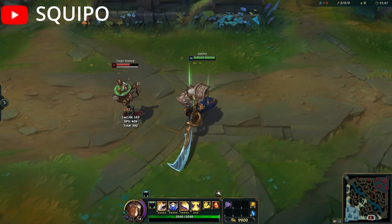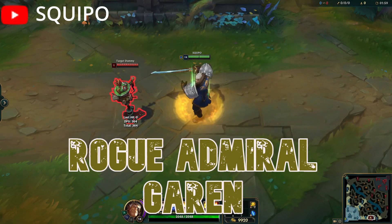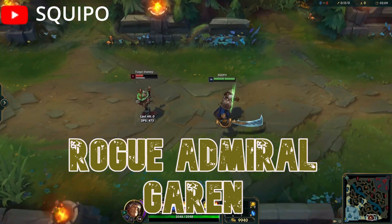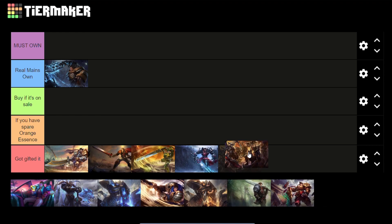But lest we think that Garen's skin designers finally figured out how to make him cool, then we got Rogue Admiral Garen, which is basically Desert Trooper Garen slightly upgraded and more expensive as a result, so it kind of washes out. I can't really put it higher than Desert Trooper Garen, so it's also going in the Got Gifted tier.